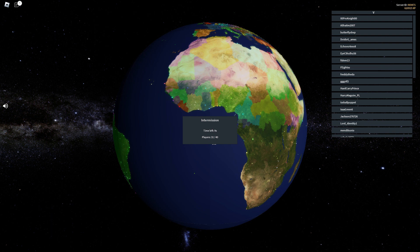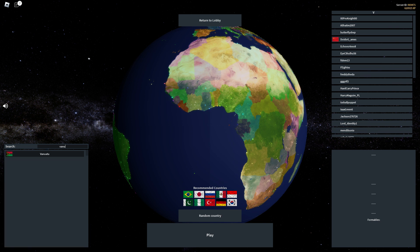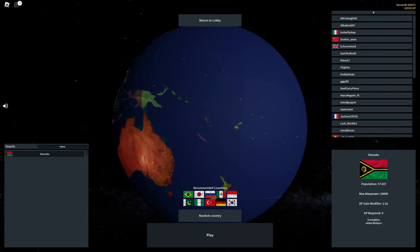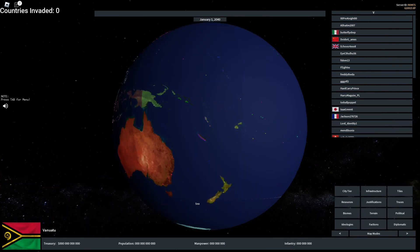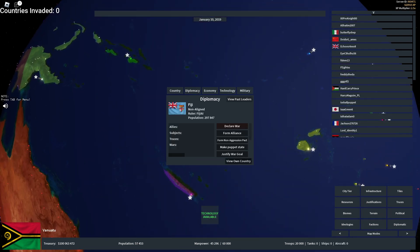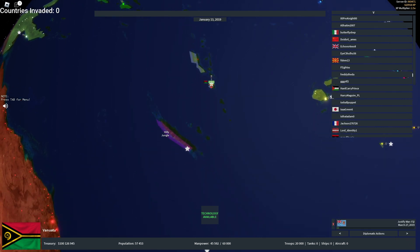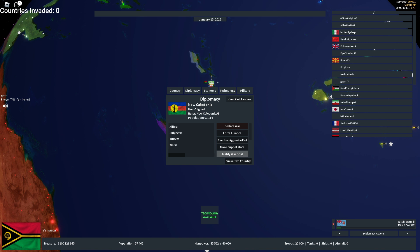We're loading into the game, so I'm going to start a 30-minute timer right as I choose the country, and right when that goes off I leave the game and we count how many countries I have. Let's go to Vanuatu — three, two, one, the timer started. Let's go straight for Fiji and New Caledonia.